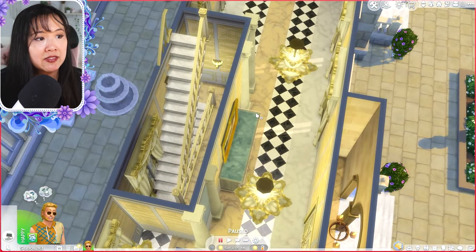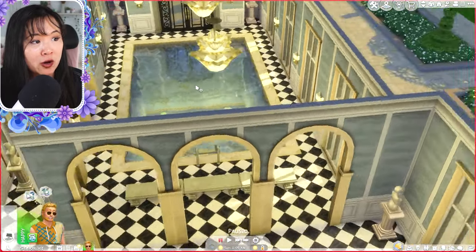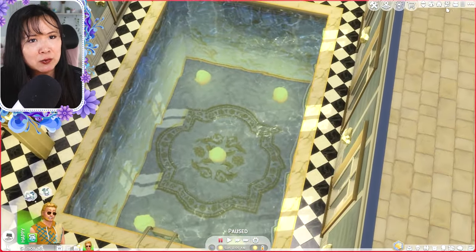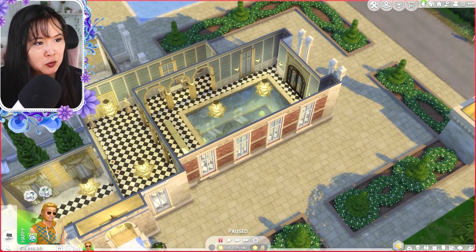Over here we have another hallway, and then that leads to an indoor pool, which is so great. That pool looks deep too — it's like a two-story pool.